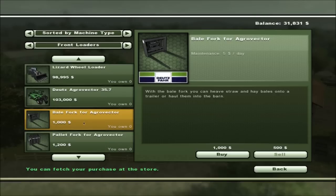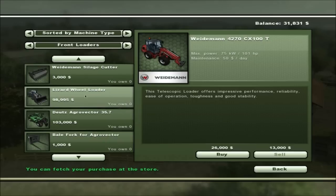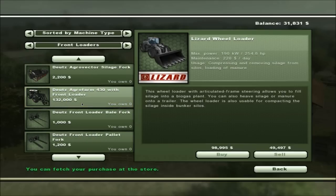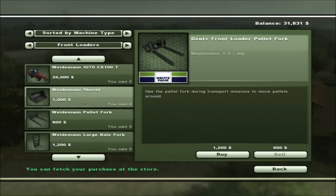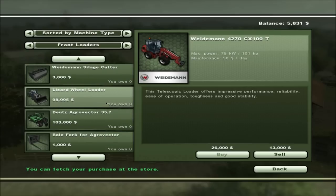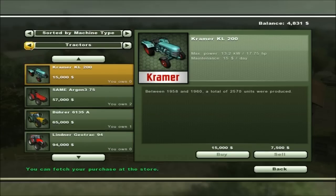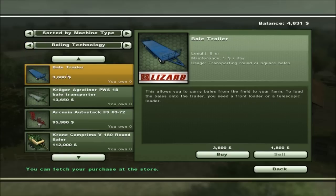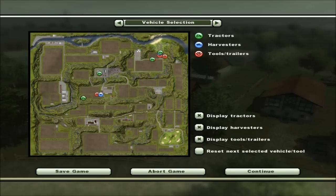We'll buy the lower-end front end loader — there are nicer ones but for now let's go with this one at $26,000. Boom, we've got that. Now we need the forks to haul the hay — we'll buy those too. Looking at the baling trailer — we barely just made it buying everything. So let's go to our equipment and get it all reset — tractor, trailers, weight, front end loader, forks, and baler.